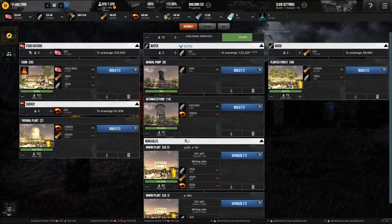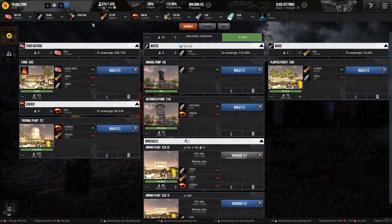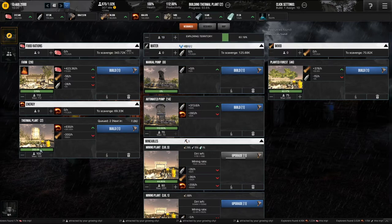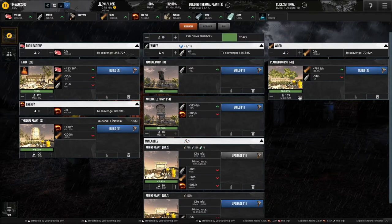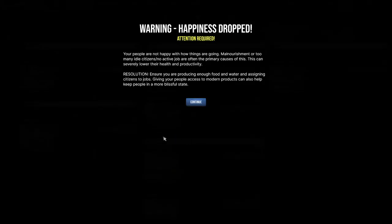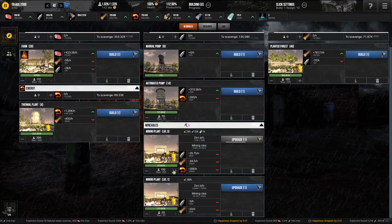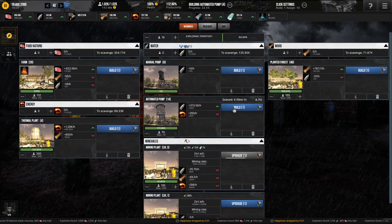And now what? I'm gonna get up to a thousand soon. I guess I can upgrade this. Am I running out of anything? I should probably get a couple more thermoplants, which means I should get more of these. I don't want to do too much of this — I want to build more of these so I won't have another water crisis.